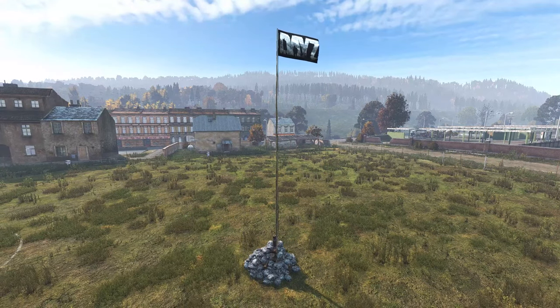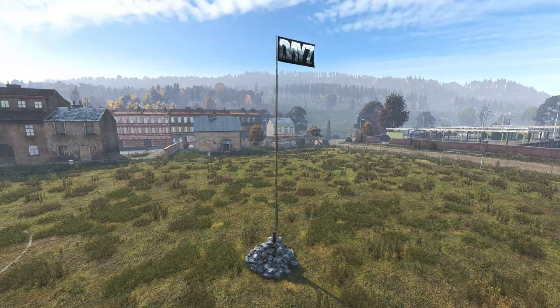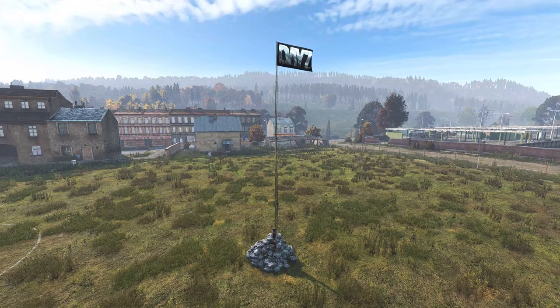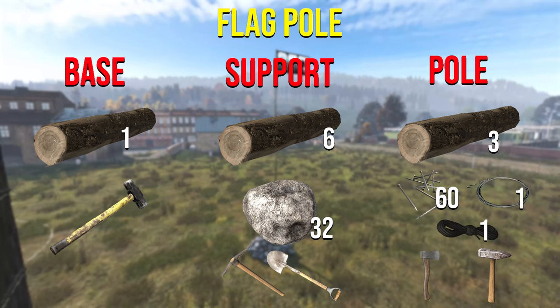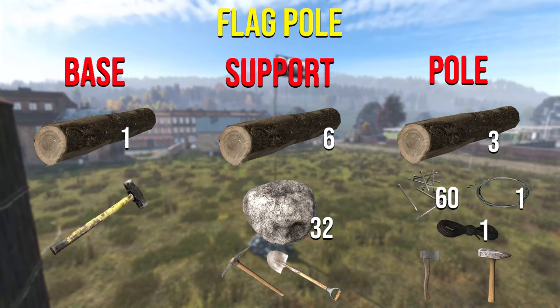Everything in DayZ has a despawn timer, and eventually it will despawn if it isn't interacted with by players or if it is ruined — the same applies for bases. The flagpole keeps the persistence of your base, meaning everything you've built and any storage full of loot won't just despawn. You don't have to build a flagpole — you can just interact with your walls, gates and storage to refresh persistence on the server every couple of days.